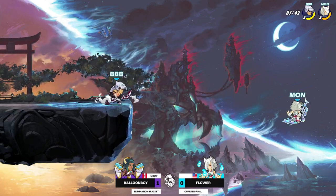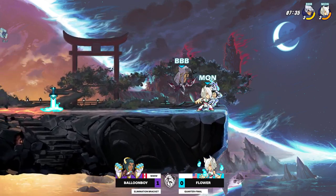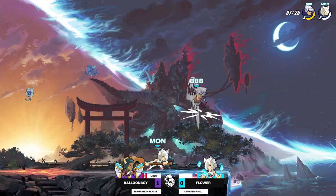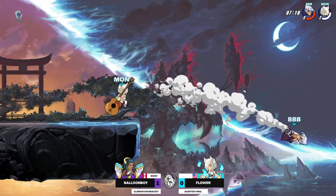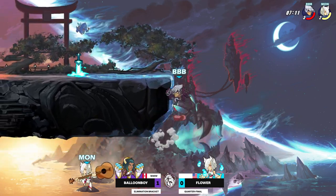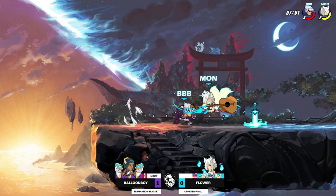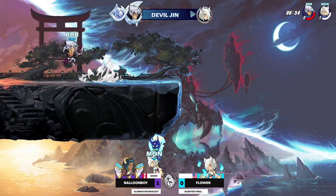That side stick didn't connect, but that one did — wow, Flower loses his first stock with Balloon Boy holding on to very little damage. Balloon Boy's looking for a hammer play, a lot of neutral pokes coming out, laying that trap. The D-Light cider doesn't do enough, bounces them awkwardly up the stage, and he actually gets caught. Can he come back? Huge play from Balloon Boy — he made it back! Oh my gosh, Balloon Boy is gonna give me heart palpitations. He's able to make a comeback and get back onto stage.